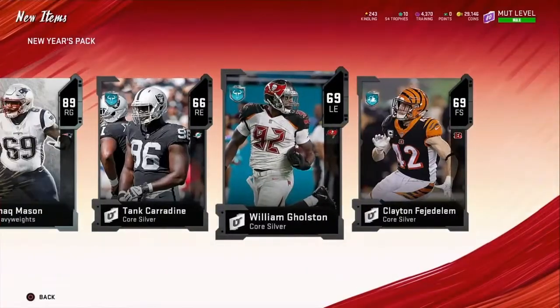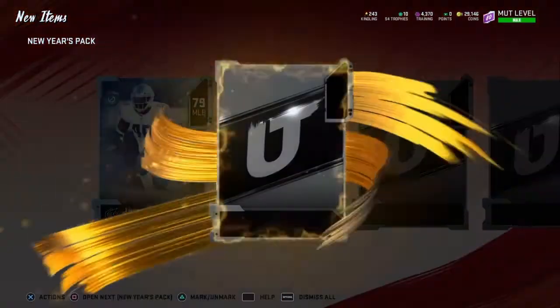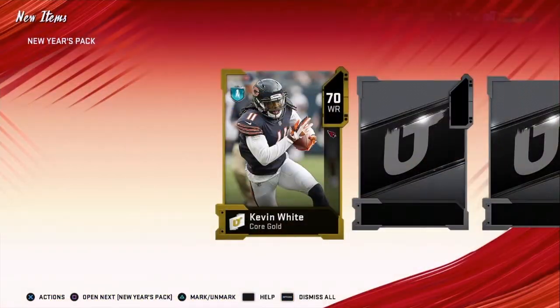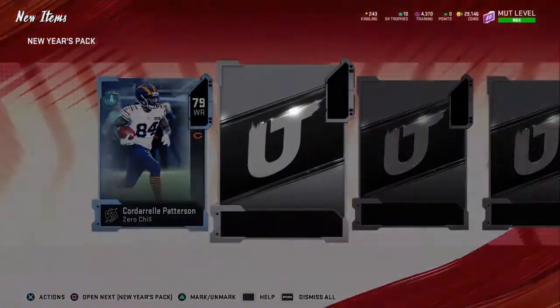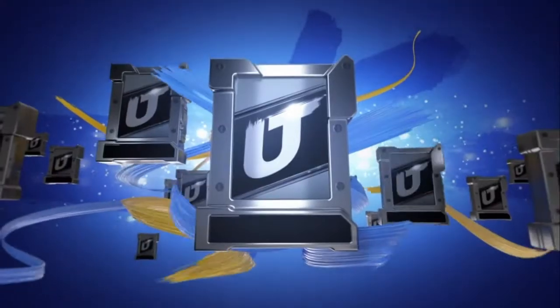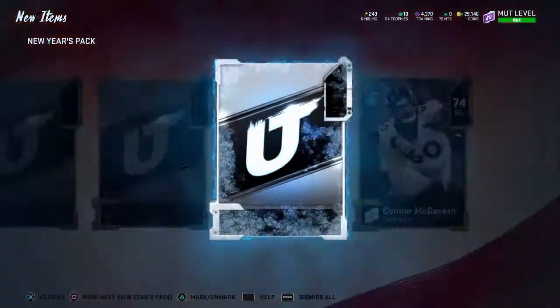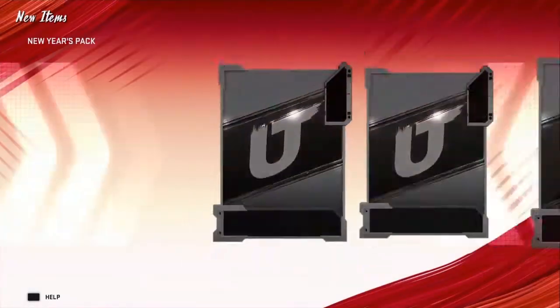Bang — best pull so far, 89 Shaq Mason, it's a big heavyweight pull. This is the worst pack we've had so far. Keep in mind all these zero chill players will quick sell for a good amount of kindling too. 85 Shannon Sharp — again, not a great pack. 83 Anthony Luna — also not a good pack, so we're in a string of three bad packs in a row. That's a decent pull though, 84 Jakeem Grant — he's a fast wide receiver, goes for about 10k.